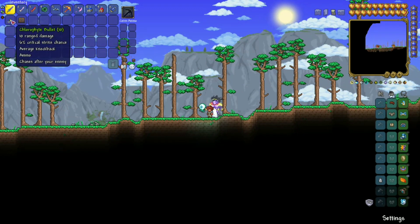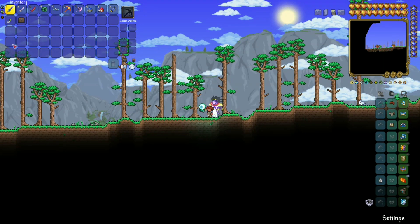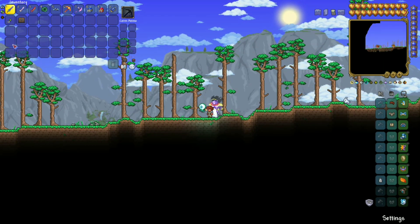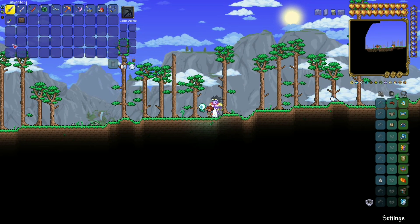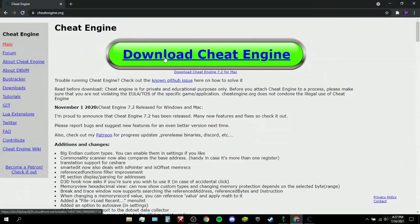The other thing you're going to need is Cheat Engine — the link is in the description. If you already have it, great. If not, I'll show you how to get it. Open the link and click the big green download button. I know it looks like a virus — that's what I thought too — but it's not. I've been using Cheat Engine for about a year now.